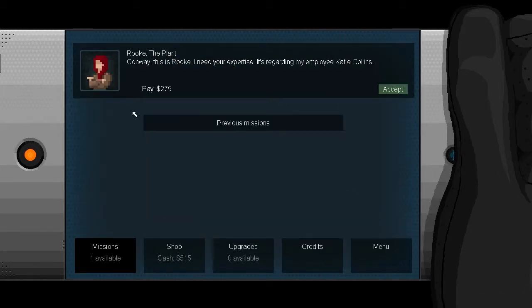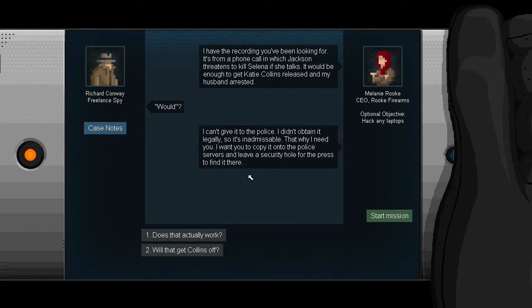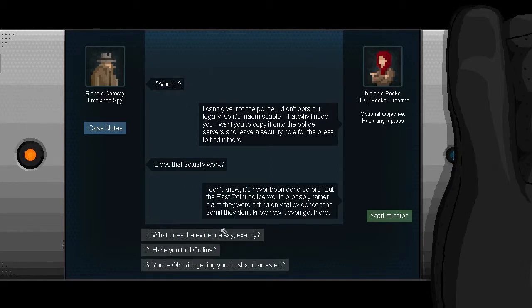That was straightforward enough. Conway, it's Rook. Back to Katie - okay. She has a recording from a phone call in which Jackson threatens to kill Selina if she talks. It would be enough to get Katie Collins released and her husband arrested. She can't give it to the police since she didn't obtain it legally so it's inadmissible. That's why she needs us to copy it onto the police servers and leave a security hole for the press to find it there. Does that actually work? It's never been done before but East Point Police would probably rather claim they were sitting on vital evidence than admit they don't know how it got there.